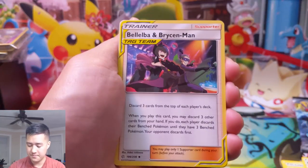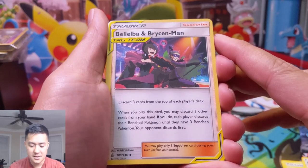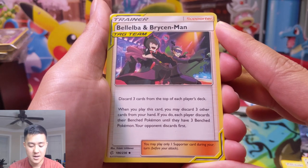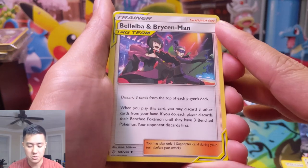Fire Energy. Brycen-Man — this is an interesting card. When you play this card you may discard three other cards from your hand; if you do, each player discards their bench down to three Pokémon.